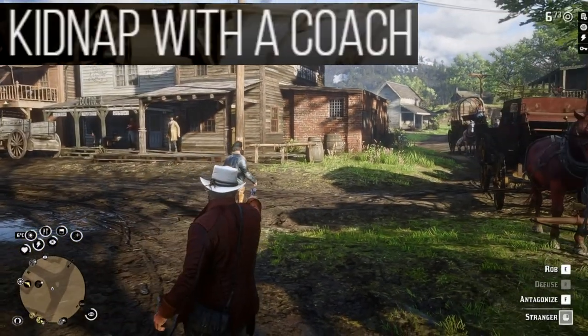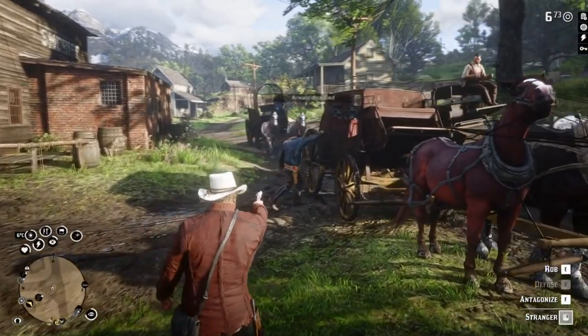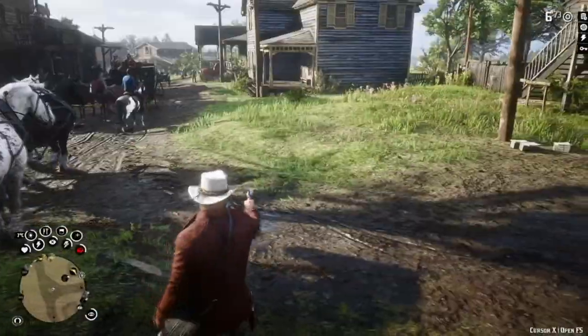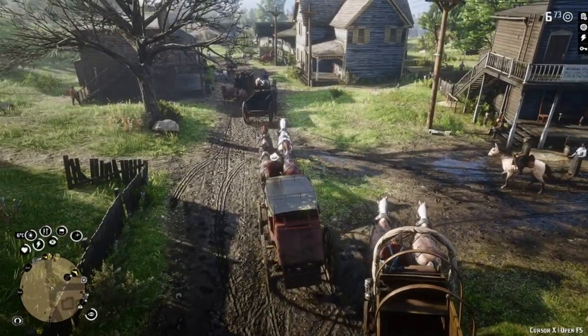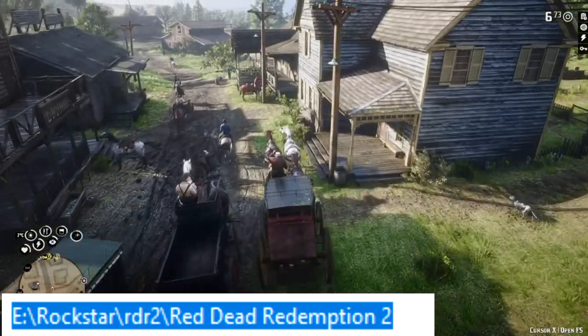Kidnap with Coach gives you another way to play the game. If you want to kidnap people without causing violence, get a coach with a back seat, aim at an NPC and press F3. The NPC will walk into your coach and you can ride wherever you want. Drop into the game directory.